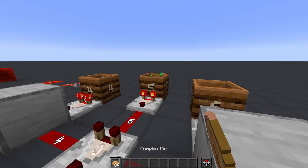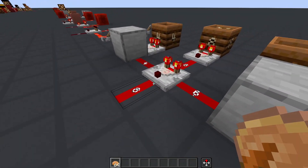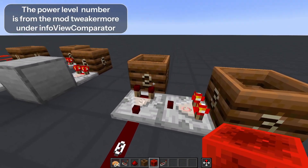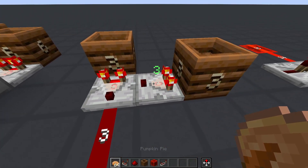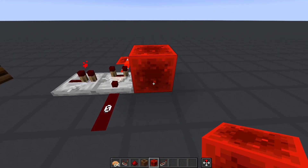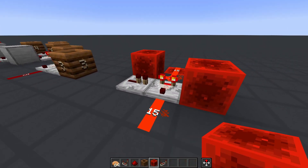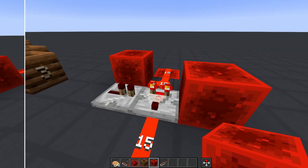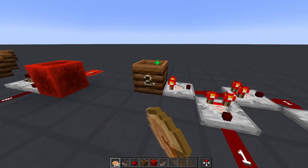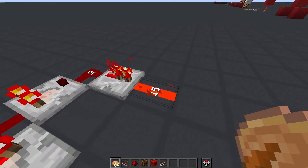So if one side is at 4 and the other is at 6, the comparator will only give an output when the main input is 6 or more. It's possible to give variable power level inputs into the sides with another comparator or redstone dust. But if you place a repeater or redstone block into the side, then the side input has a full power of 15, and the only way the comparator can turn on is if the main input is also 15. Note that without any side inputs, the power level going out of the comparator will be the same as the one going in — it doesn't reset the power to full like a repeater.